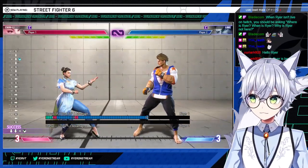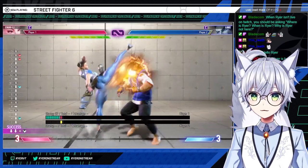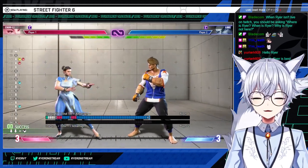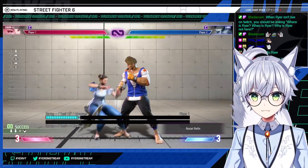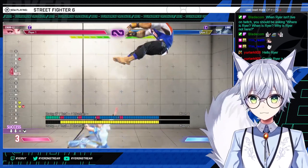Tensho kicks — basic anti-air. It is head invincible on light, medium, or heavy. Pretty good. On EX it's fully invincible, so that's your reversal option if you want. Decent stuff.